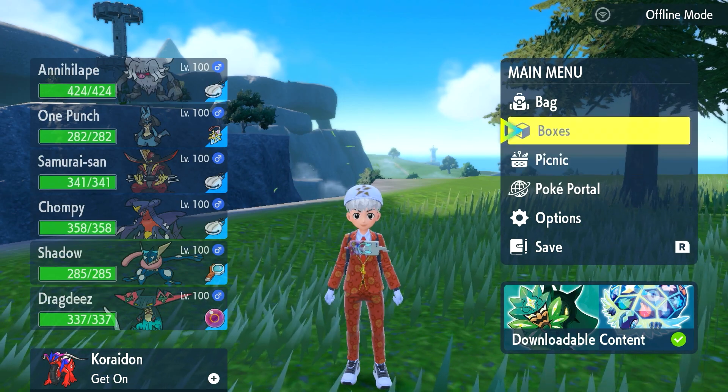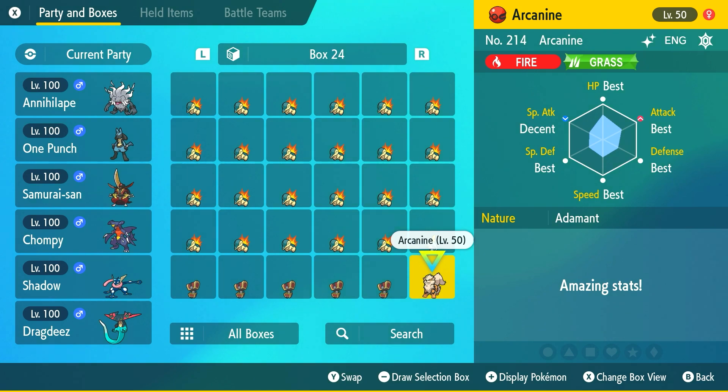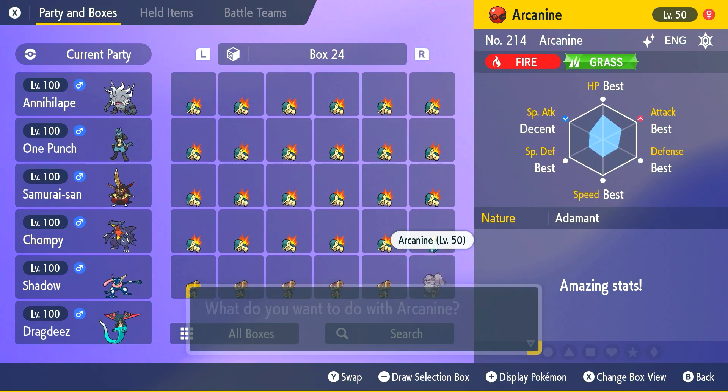All you have to do is go to your boxes and you should be able to find your shiny Arcanine there. Here it is — Level 50. Mine has a Grass Tera type, Adamant Nature, and it has 5 best IVs, which is really decent.